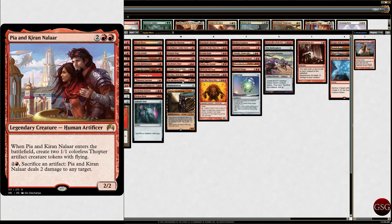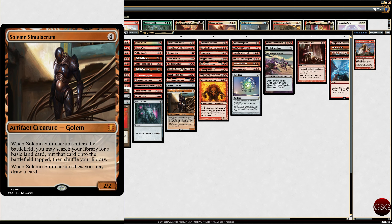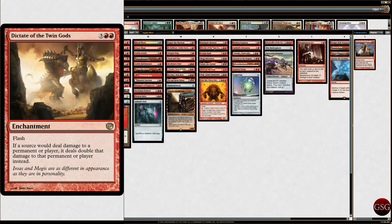We've got Pir and Kira Nalar from Origins — when they enter the battlefield, creates some Thopters, and Purphoros pops off. Panharmonicon, because we want more triggers. The Eldrazi hatcher — Eldrazi Displacer — when it enters the battlefield, creates tokens or deals 6 damage, or do both. Dictate of the Twin Gods — whenever a source deals damage to a permanent or player, it deals double the damage. So if I'm going to do 3 damage, it becomes 6. It gets really tricky really quickly, so I don't always want to use it.